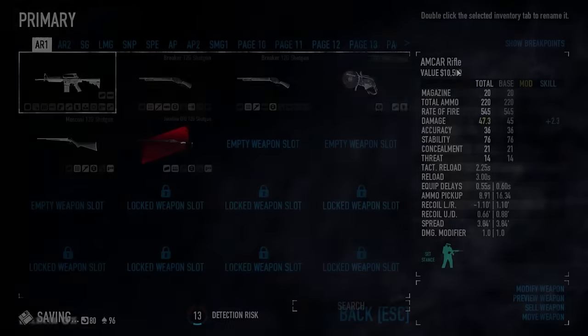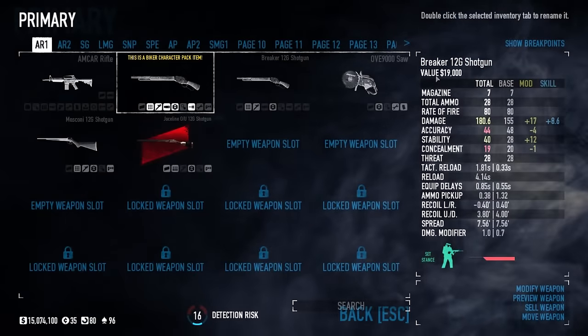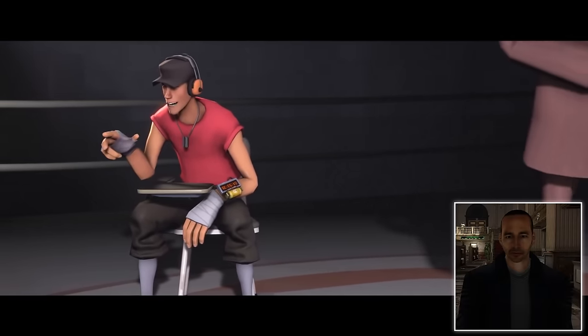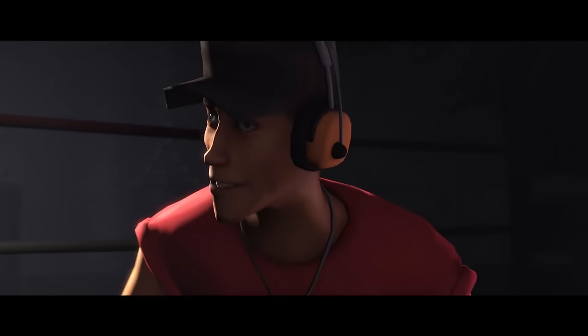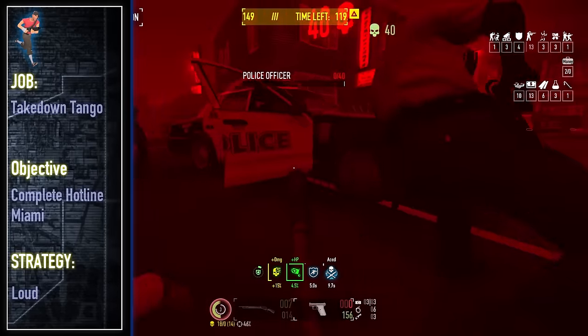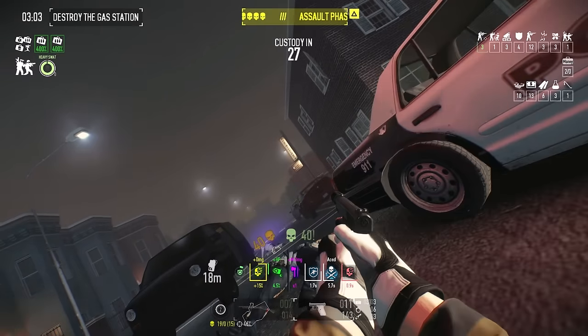Leveling up to Death Wish on Hotline Miami is scary stuff. I have to straighten up my gameplay at this point: case the motel, run background checks on Bobblehead Bob. Can he be trusted? If not, I gotta kill him. Dispose of the body, replace him with my own guy no later than 4:30. No matter how prepared you think you are, Rogue builds are never ready for the power of Bronco cops.